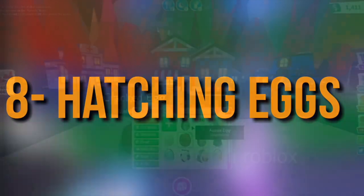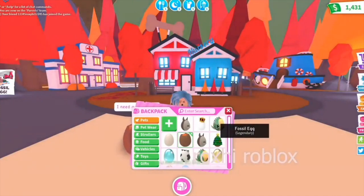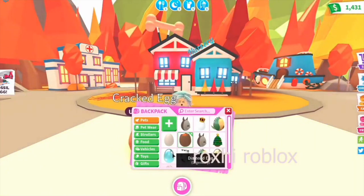Number 8: Hatching Eggs. Another mistake people make is when they are hatching eggs and not getting a legendary — it's because they buy royal eggs. Buy cheaper eggs as they are more affordable and easier to use, and avoid buying royal eggs because you are just wasting your money.